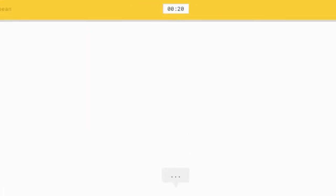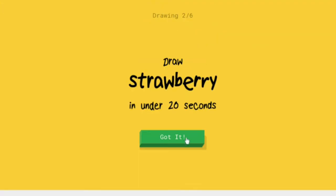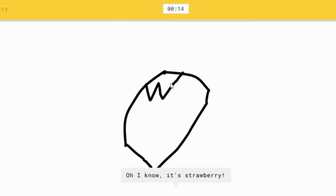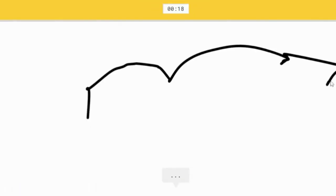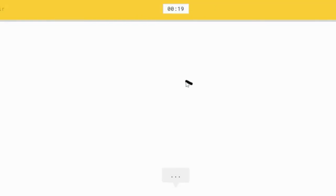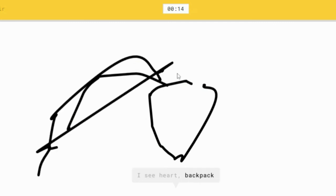String bean — don't know what that is. Wait, string bean? You can see — I'm actually searching it on Google so it looks like a chili. This actually tests my knowledge because I'm not that familiar. Cloud — easy, this is the easy one. I draw clouds a lot!